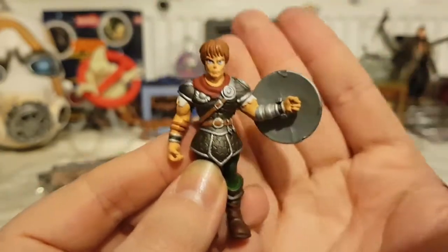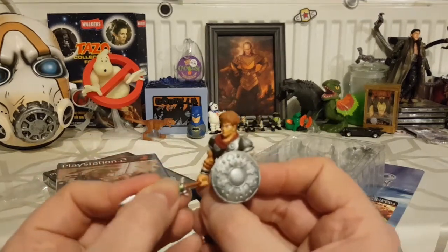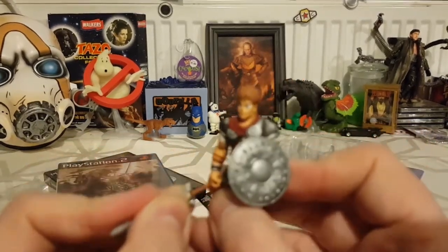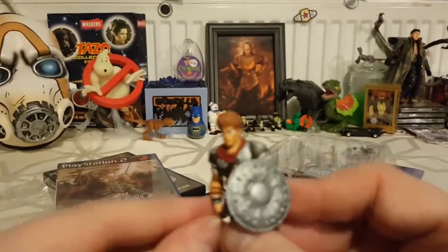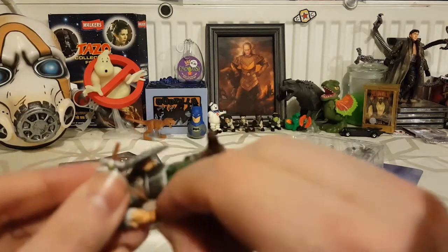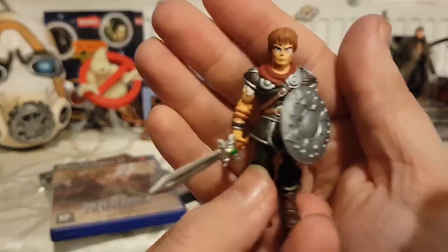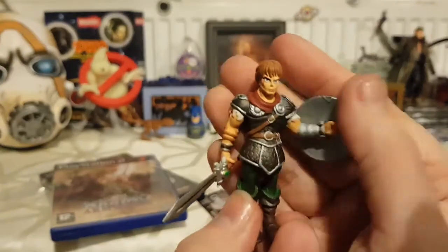Let's set him down and get the shield out, get it clipped on — there we go, it's clipped. You can set it there or do that. Now let's see if I can get the sword into this somewhat immovable hand. His hand does have movement — it turns. I'm trying to get this in — I'll have to do this off camera because it's a bit fiddly doing it through the camera lens. Come on, slide in there — there we go! Did you hear that? It just slid right in.